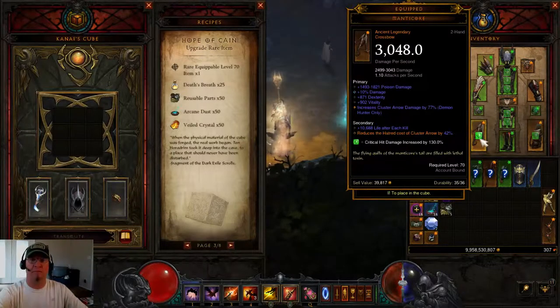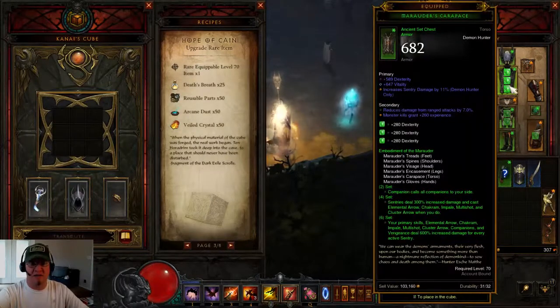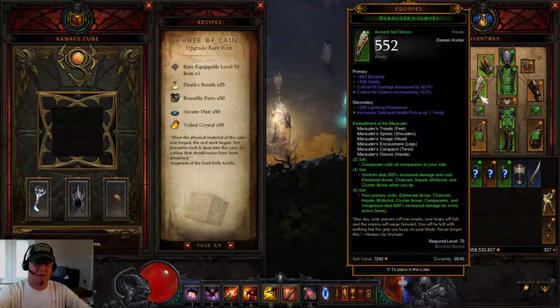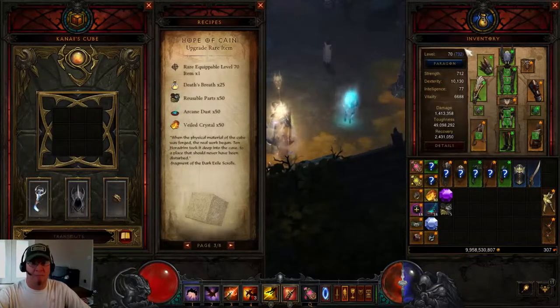Next you need your six-piece Marauder set — ancient is ideal but not required. On your boots, roll Cluster Arrow damage 15 percent. On pants, I rolled Dex to max that out. On chest, roll 15 percent Sentry damage; mine came with 11 percent Sentry so I rolled Vitality onto it. For gloves, mine are nearly perfect — ancient with 50 percent Crit Damage and 9.5 percent Crit Hit Chance, which I upgraded to 10 percent. Shoulders also want 15 percent Sentry damage, and the helm wants 15 percent Cluster Arrow damage.